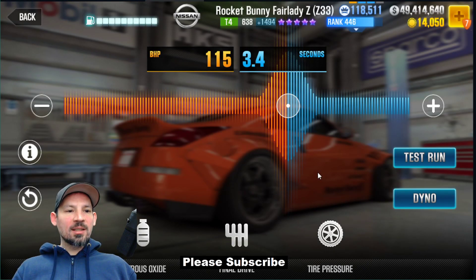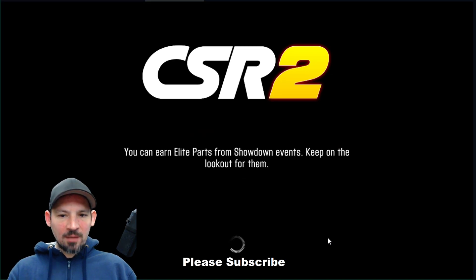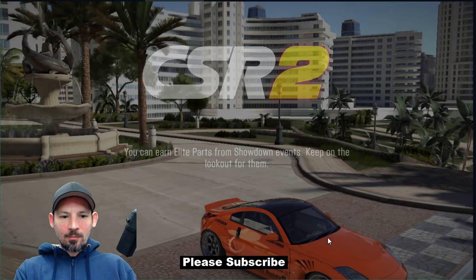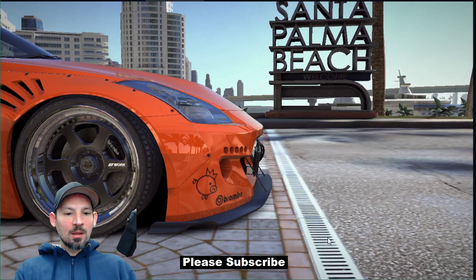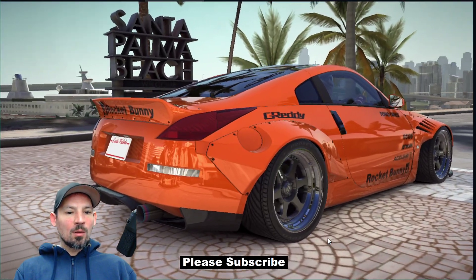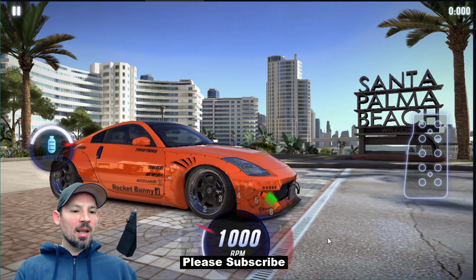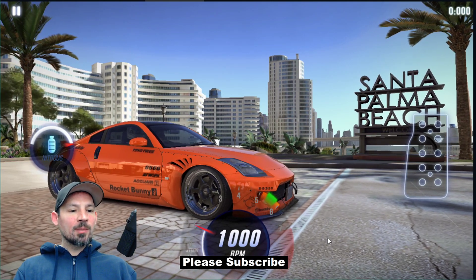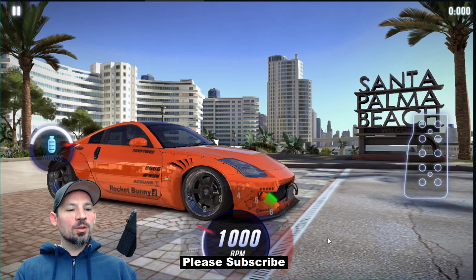I'm going to show you exactly how to drive this on stage 5 first. This car beats dyno time by about a tenth of a second if you get a good run, and it's really easy to drive. Let go of the gas a little bit after number 1 to get a perfect start, do an early shift in second gear, a good shift in third, then hit your nitrous on either third or fourth gear — both work well. Try both and see which works best for you, then all good shifts after that.